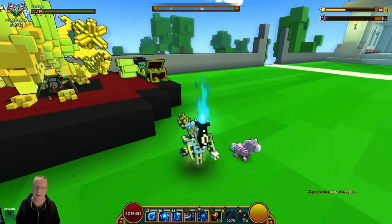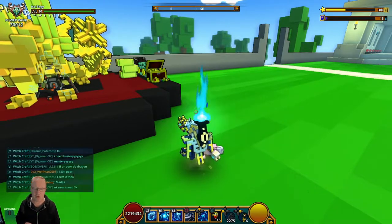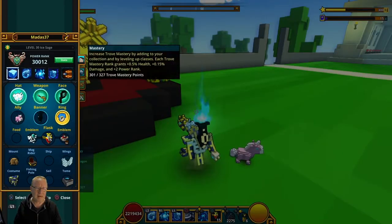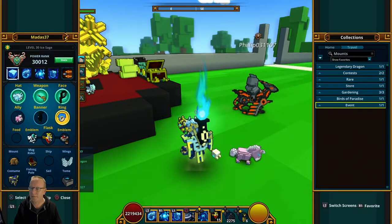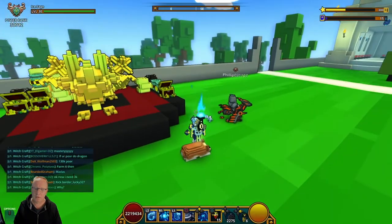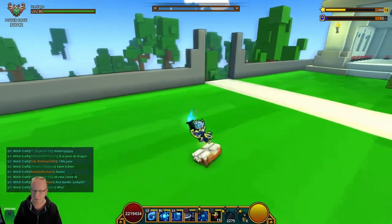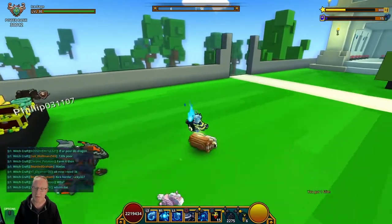Like I said, you should already have the Cotton Candy if you've already linked your account. Let's get on and look at the Rollie Boogie. Obviously he's a rolling dog, which is more fun to me than the Baby Dillo.